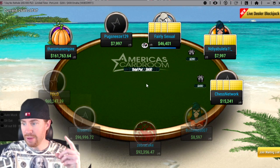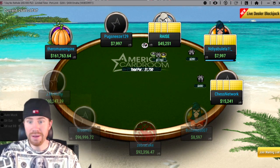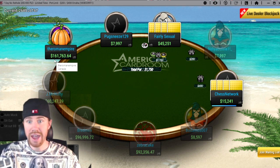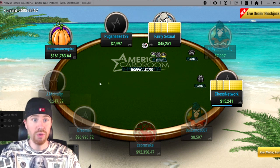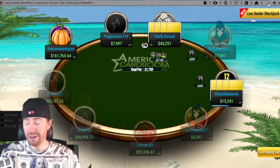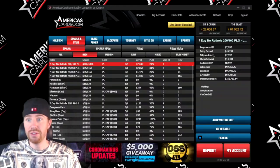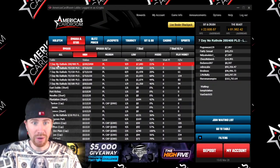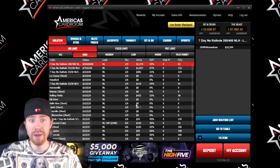Here's one running right now — this dude has $96,000 sitting right here. Another one, $192,000, and this guy is just going absolutely ham with a $161,000 stack. This is their Omaha PLO 200-400 7-day rat hole — you're going to see some huge stacks. It's kind of like the old Full Tilt days. Huge cash games are back in America.